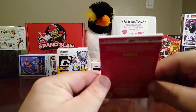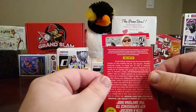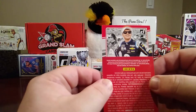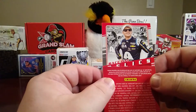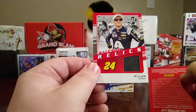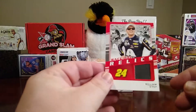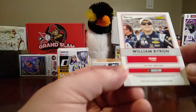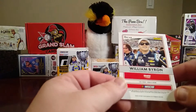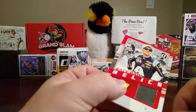I believe this is a relic because it's pretty thick. It's a young guy who races for Hendrick — Race Day Relics — and it is William Byron. I believe that's part of a tire, so that is really cool. Enclosed is a race-worn used material guaranteed by Panini, and it looks like rubber. So that's cool.